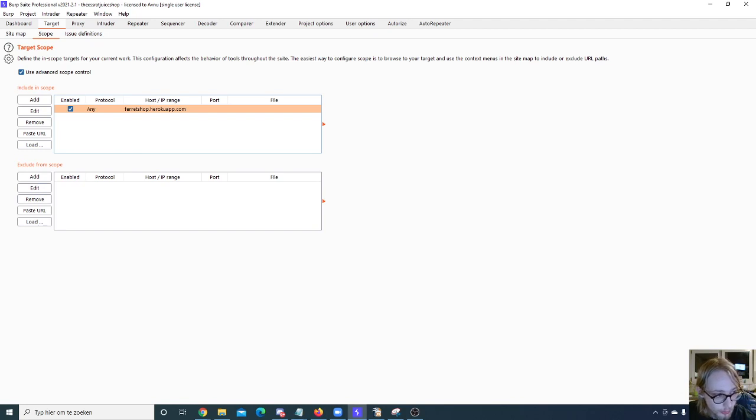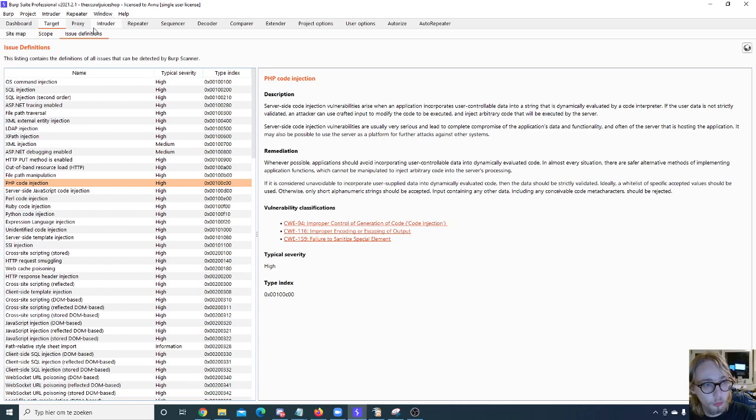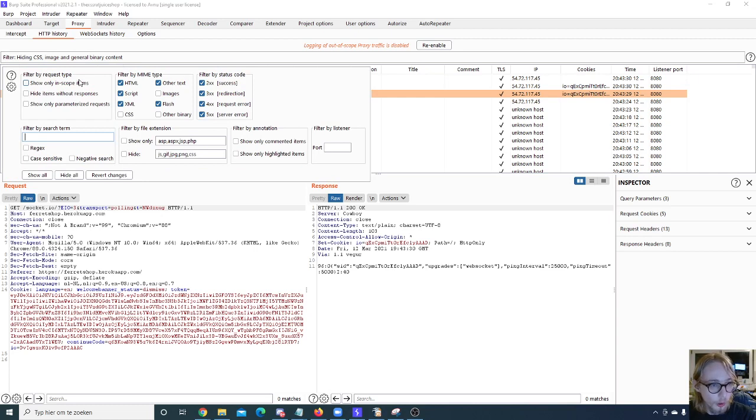HackerOne has some really useful tools to export a scope configuration file for Burp covering their whole scope — definitely check that out. As for Issue Definitions, that's just a list of all the specific issues that can happen with Burp Suite. Moving to the Proxy tab — this is also a really cool option where I spend most of my time. You have the same filter options: show only in-scope items, hide items without responses, show only parameterized requests.